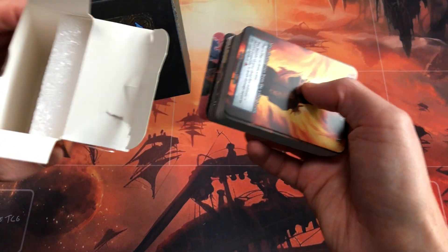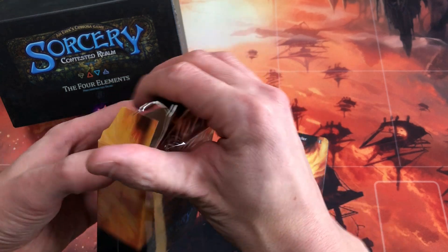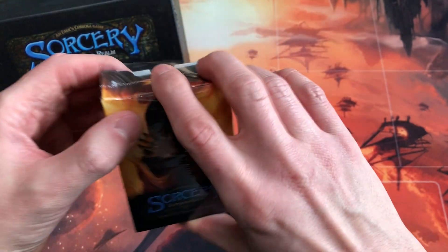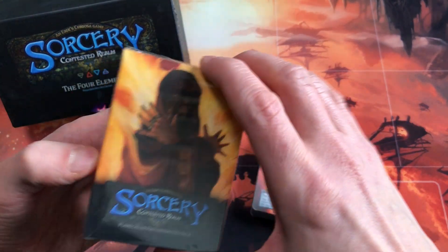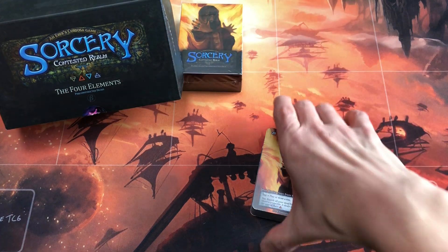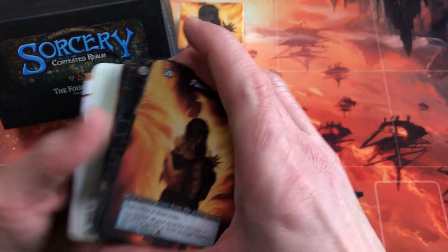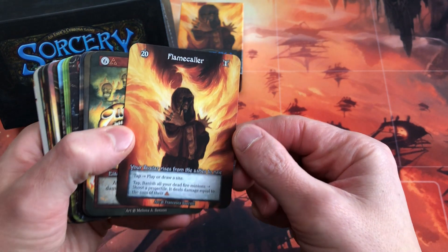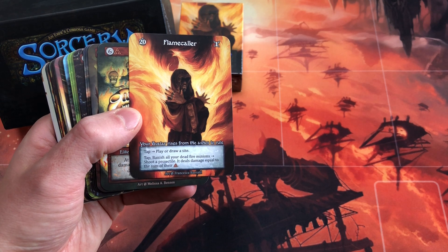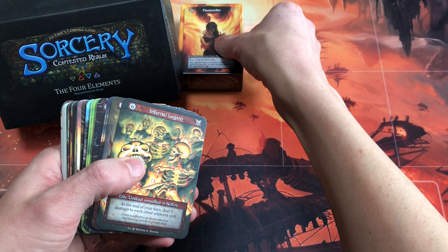Here's the Flamecaller and all of our cards from the box. You can use these deck boxes for carrying your cards around — they're big enough to sleeve your decks with Dragon Shield sleeves and use those boxes to identify your decks. The Flamecaller avatar lets you tap to banish all your dead fire minions and shoot a projectile dealing damage equal to the sum of their threshold.